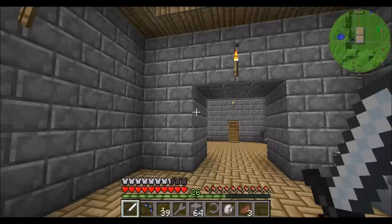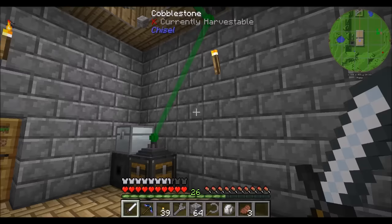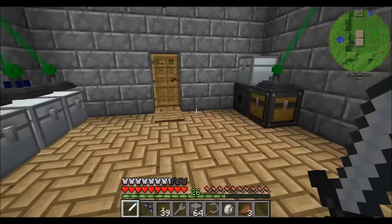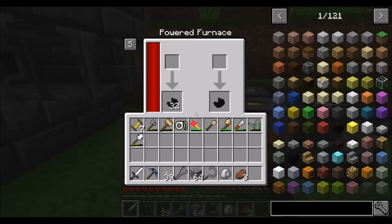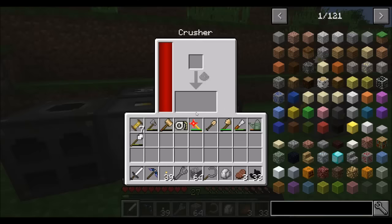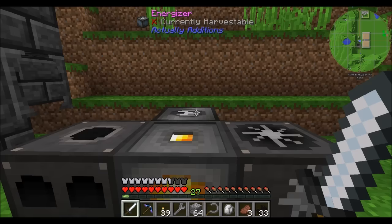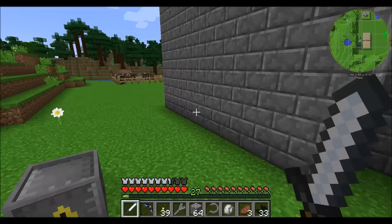One thing I wouldn't mind doing is looking at expanding the sorting system and making it so that we can have maybe an auto-smelting environment going on. For that we're going to need power gen, and we're probably going to want to move this furnace. I've got some black quartz, the coal generator, the crusher, and the energizer will probably need to move. I'll probably even move the atomic reconstructor.